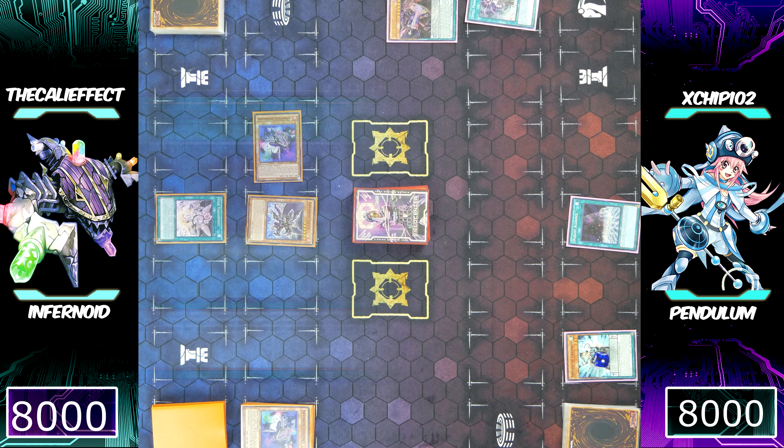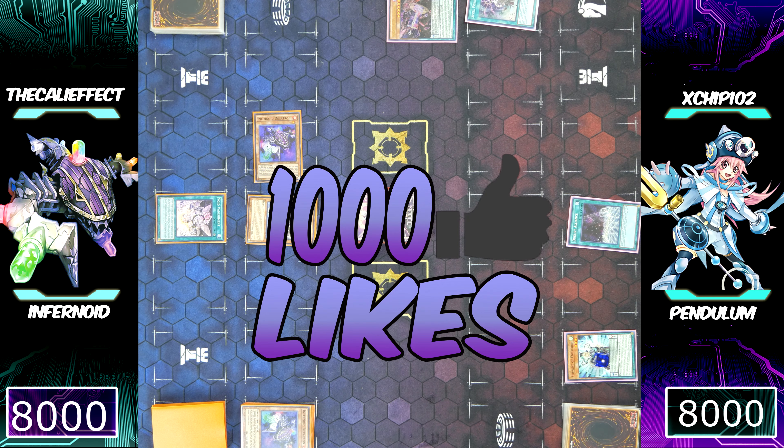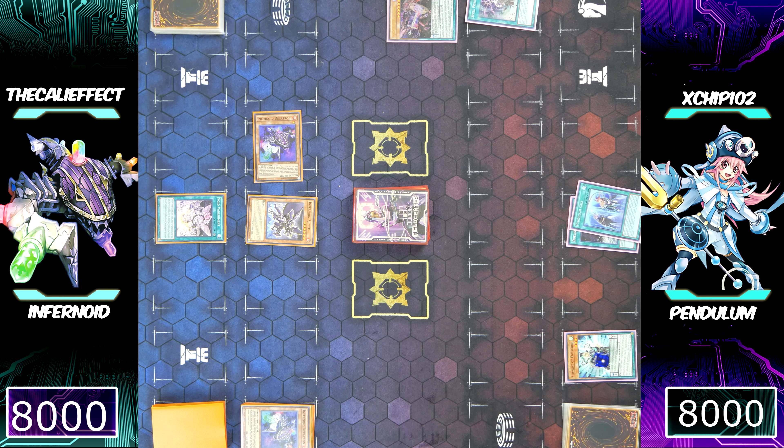Duelist Alliance allows him to add a Pendulum monster or a spell/trap card with 'Pendulum' in its name — you can already guess he's going to add Pendulum Call. This Pendulum deck is really good, but you guys voted on Discord for an Infernoid deck profile on the Kali Effect. For one thousand likes, we will do that Infernoid deck profile — it's going to be a really saucy deck profile.